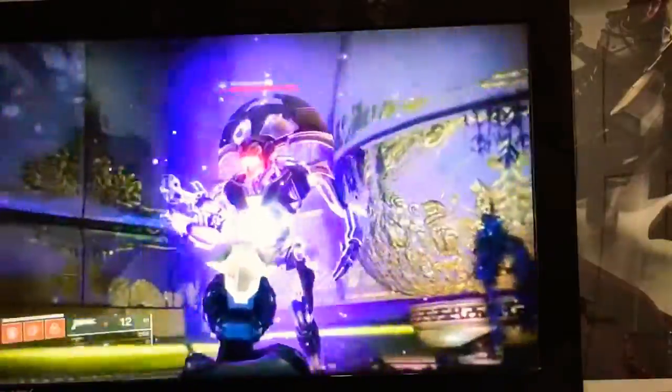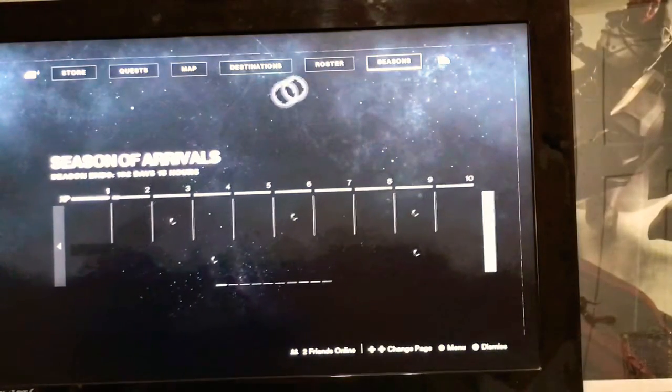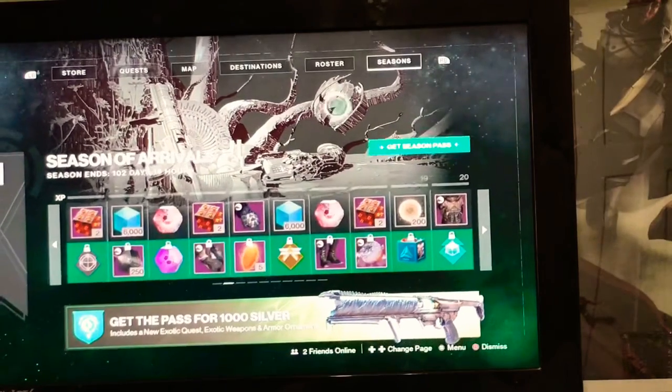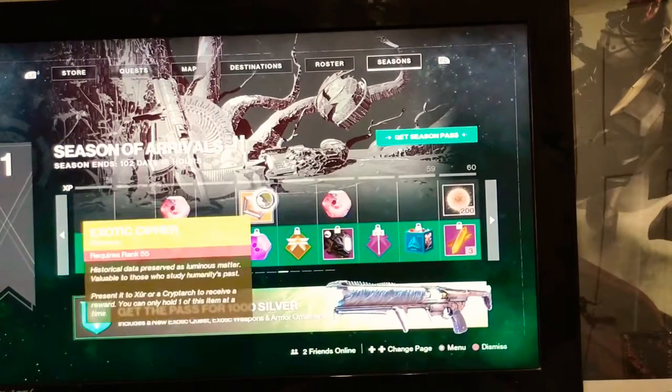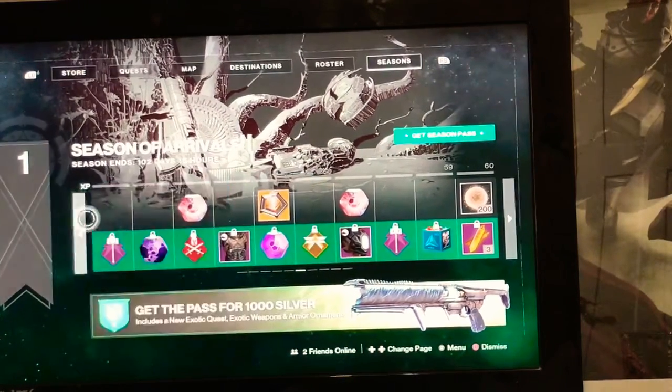I haven't uploaded in a while — I've done a couple Bionicle videos but no gaming video in quite some time. So I decided, with the brand new Season of Arrivals, to look over some cool stuff. Like this new item: an Exotic Cipher. I'm going to assume you take it to one of these vendors and it'll give you an exotic.